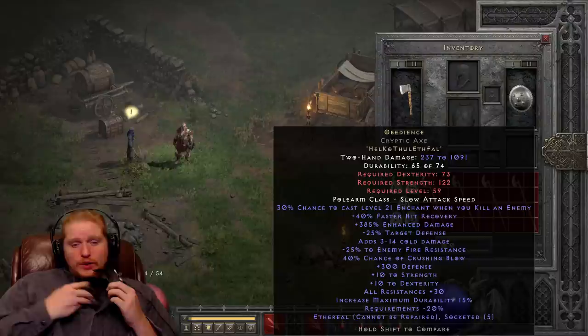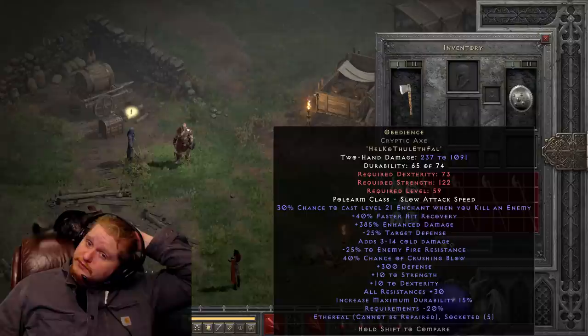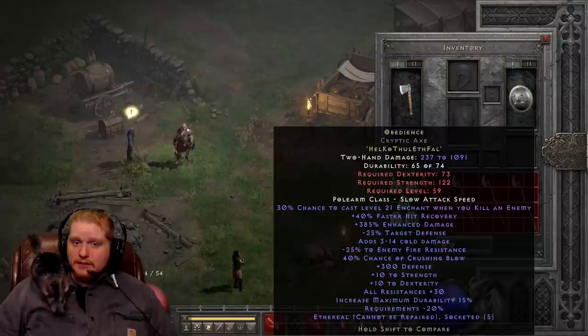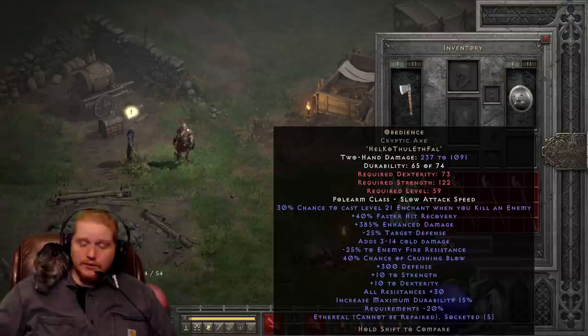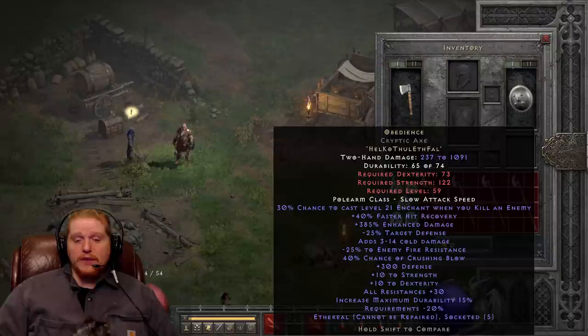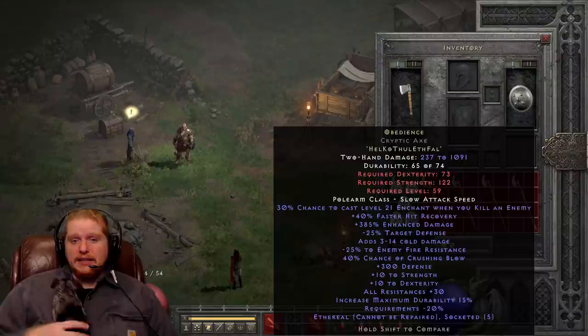The Obedience RuneWord can also be used on a Polearm Barbarian if you're looking for a very nice polearm. It doesn't have any increased attack speed on it, which might turn you away for the Barbarian — and this is another reason you might want to pair it with Treachery rather than Duress or Fortitude so the mercenary has a faster attack speed. Because the weapon itself has no IAS, you'll need to either put it in a faster weapon like a Thresher or Giant Thresher, or provide attack speed through gear. Overall this is a very solid choice for mercenaries, especially if you're having trouble with bosses — the 40% crushing blow will make bosses significantly easier.